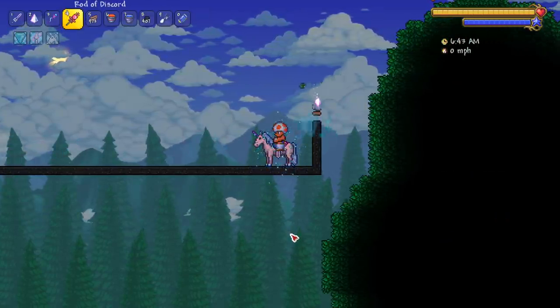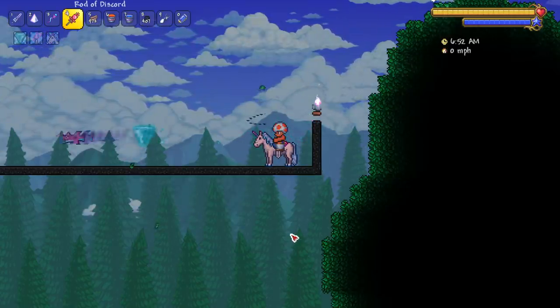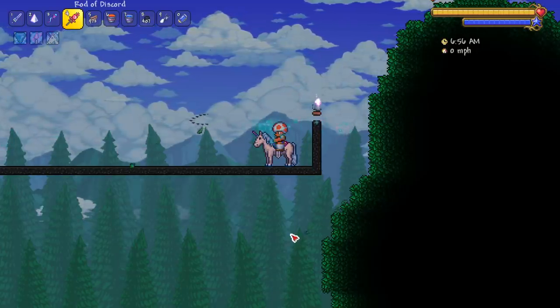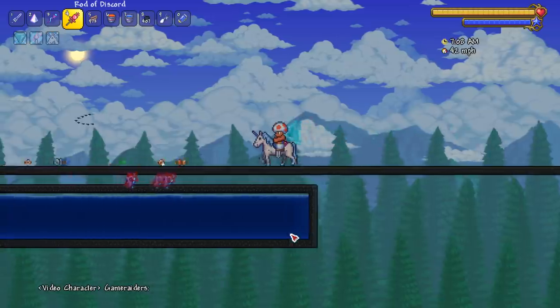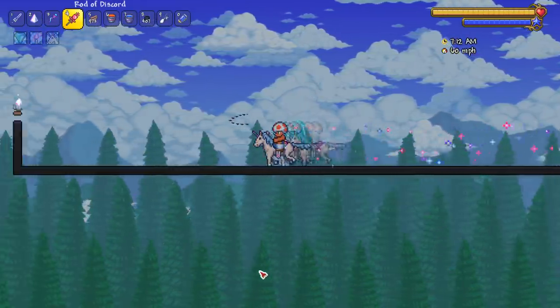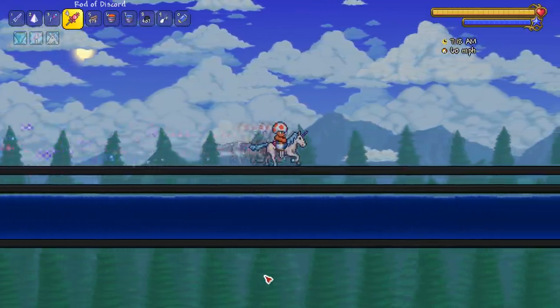I was talking about horses and people were probably like, 'Terraria has a unicorn, it doesn't count as a horse.' All right — a nice 40 miles per hour, and then it accelerates into a nice 60. One of the best land mounts in the game. The unicorn has my respect — it's a very nice mount, used to be very rare.